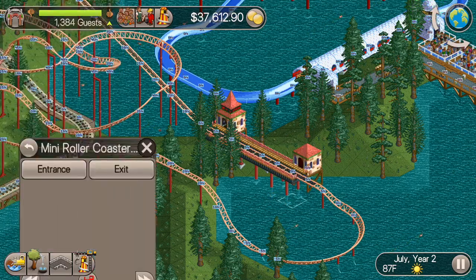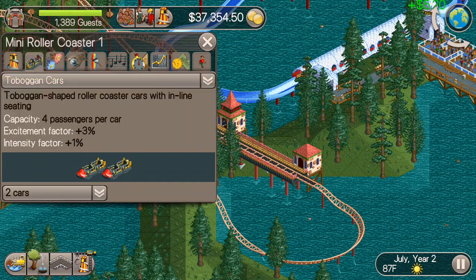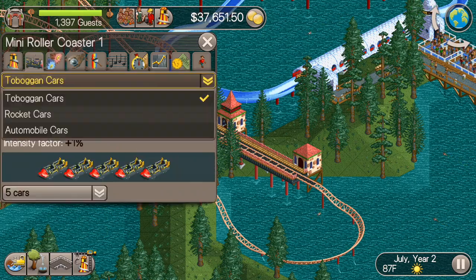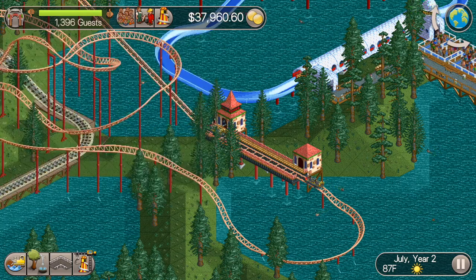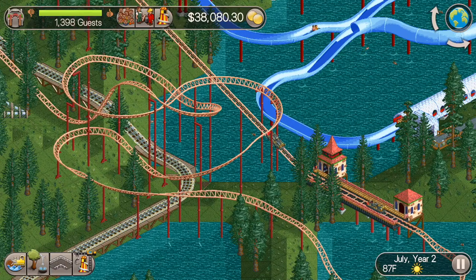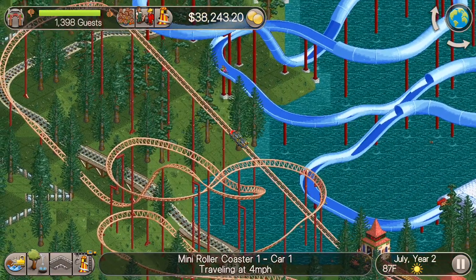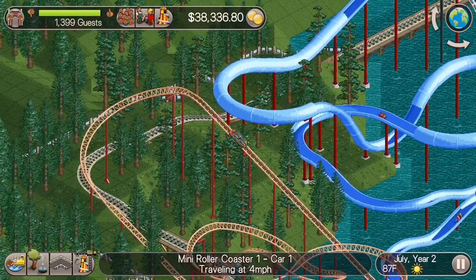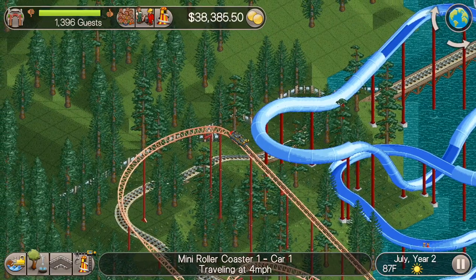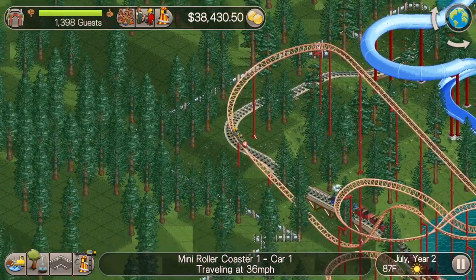Now it's built, so let's put in our entrance and exit. We'll go with the toboggan cars for now. I'm going to test it in block section mode, and then open it in continuous circuit mode — that way if the ride doesn't make a hill, it won't come back and crash into another train. Guests won't ride attractions that have crashed in the past.